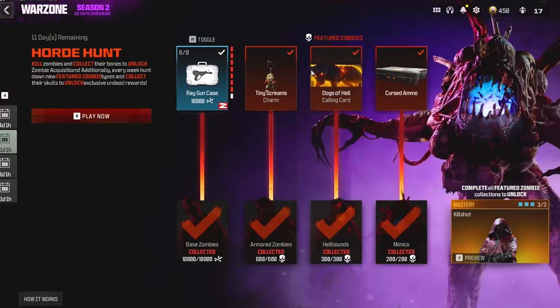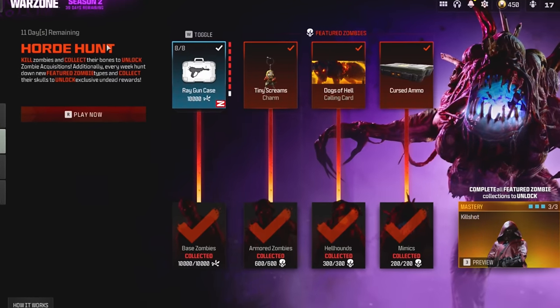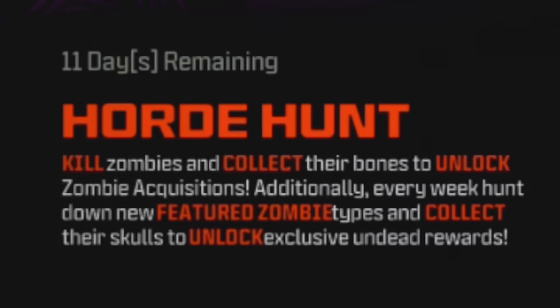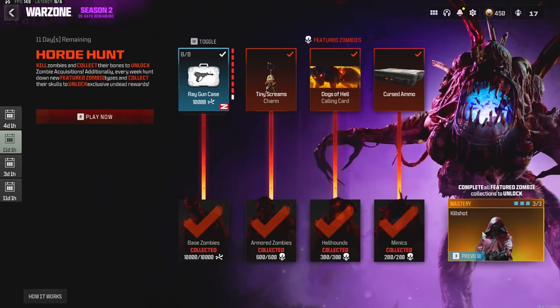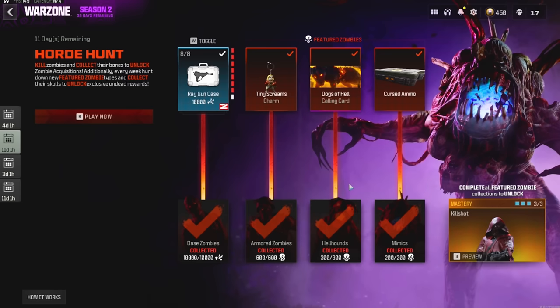When you first launch the game, you want to go to Events, then go to Horde Hunt. At the time of recording this, there's only 11 days left in this event, meaning if you don't get these items within that time period, you'll more than likely never be able to get them again. So if you do plan on getting these, you might want to do it sooner than later.